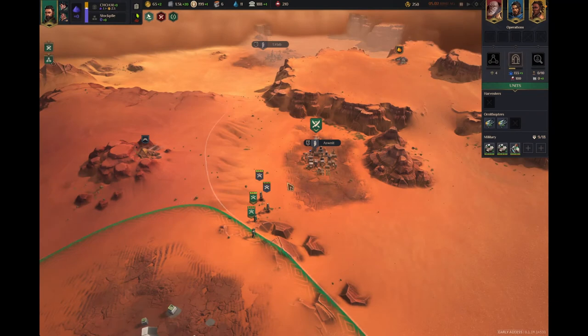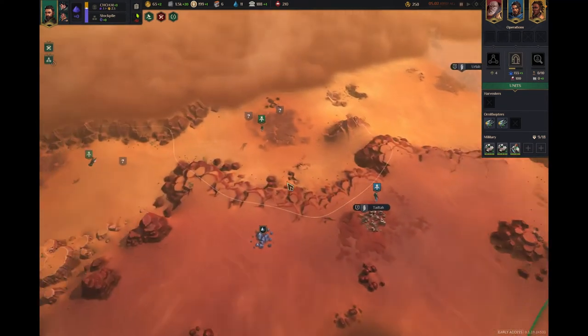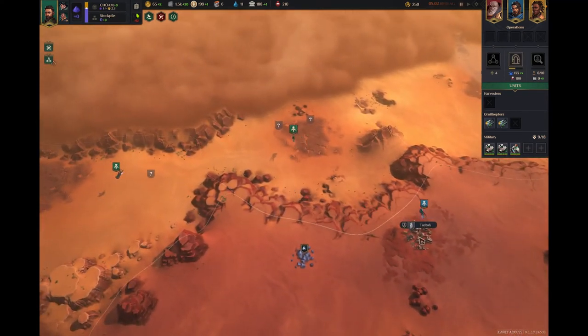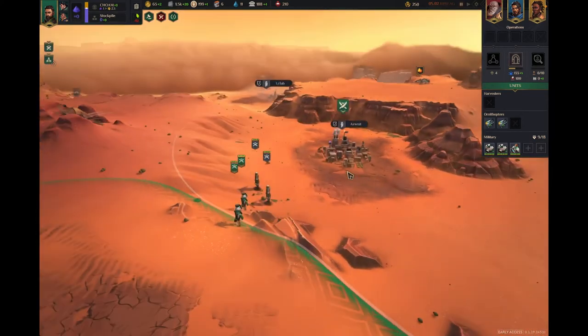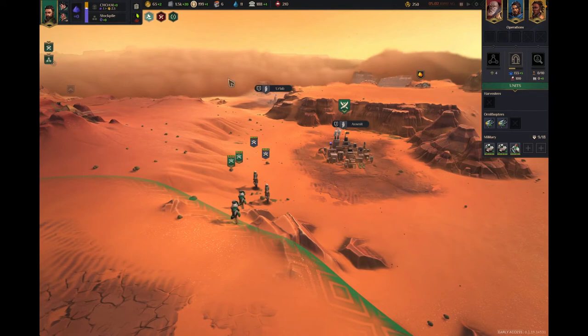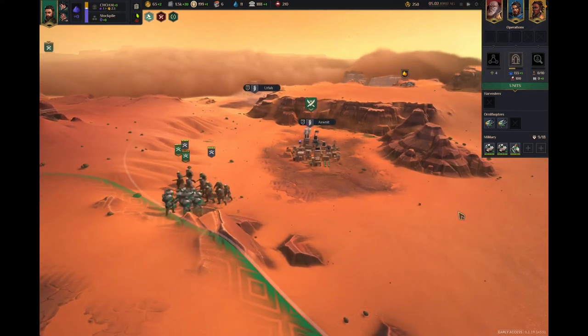Here, we've already built up a couple of units, and we have some additional support drones looking around for some resources in an eventual fight that we're going to have within the Sand Dunes over here. But for now, here's a little fight that we've had going on.